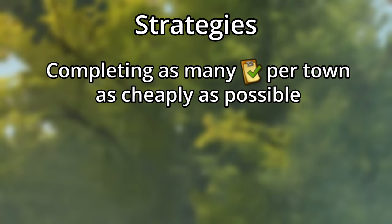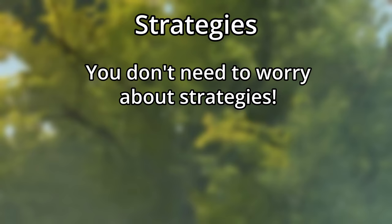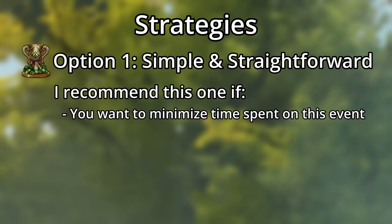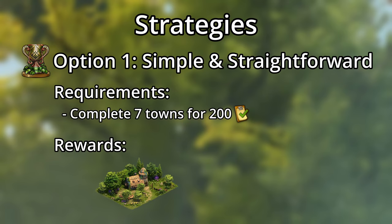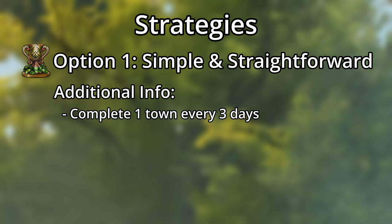All the strategy in this event comes down to completing as many tasks per town as cheaply as possible, and then whether or not to open the boxes at the end of each town. I've got three options for you. The first is the simplest, and is what I recommend if you either want to keep your time spent on the mini-game to a minimum or want the most free glassworks possible. All you need to do is complete 7 towns to reach 200 tasks in the grand prizes, securing the level 7 Celtic Tavern and at least 5 Celtic Glassworks kits. This strategy only requires you to complete a town every 3 days, and is pretty laid back.